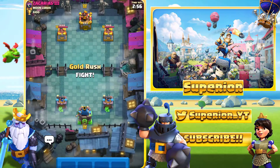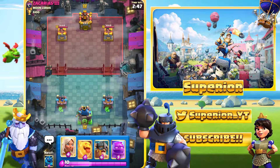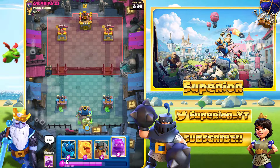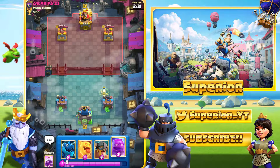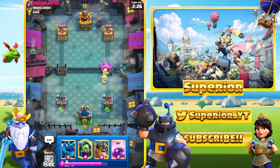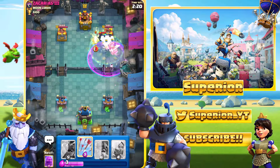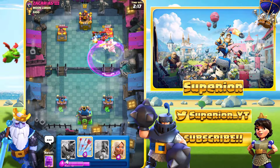Alright guys, here we go — game number one. We're against this guy, he is the Third of his name, so let's see what we can do. Maybe if I beat the Third I can face the Second or something. Either way, we do have the Healer in hand, we do have the Elixir Golem in hand, and we do have the Electro Dragon right away as well. I've got everything I need. This one should hopefully be okay — it depends what he has. I'm going to go with this push and save up for Arrows.